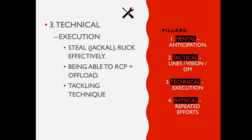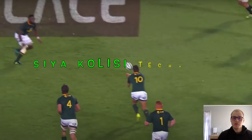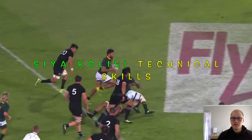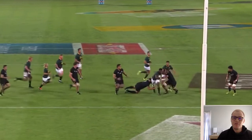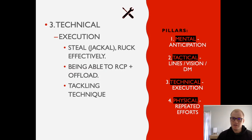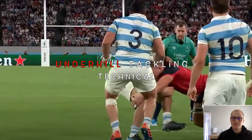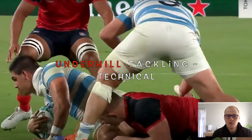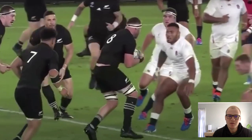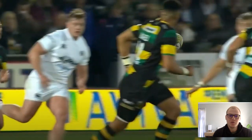Our third pillar is the technical. What is your execution like? Can you steal effectively? Are you able to run, catch, pass, and offload? What is your tackling technique like? Look at Siya Kolisi's running and offloading skills — brilliant. There really are some non-negotiables to being an open-side flanker. A great example here is Underhill from England, probably one of the best tacklers in the world right now due to his brilliant technique. Underhill shows his class by reading the space very well, driving with the legs, arms tight and close into his body — great technique. That just shows you how important the technical pillar is.